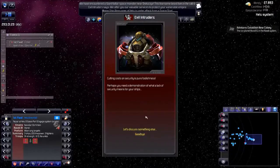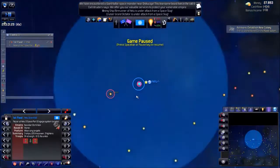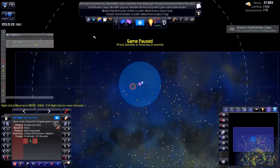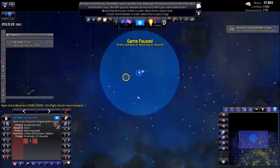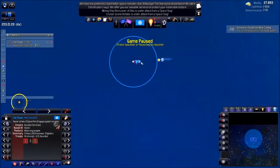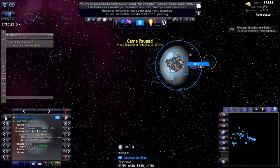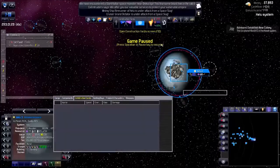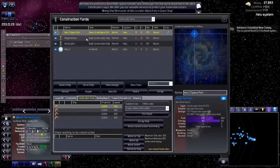You might think it's overboard, but if you jump all the time it will take a lot of fuel — that is what I want to talk about. Construction yards are retrofitting. Let's run a little bit. My advisor wants me to colonize a planet, which I will do once my explorers have explored the system so I can see what I'm dealing with.